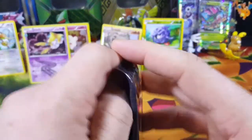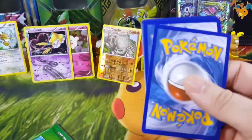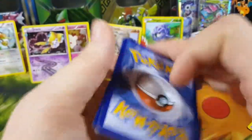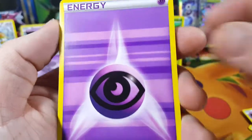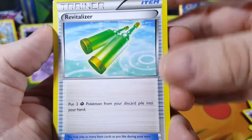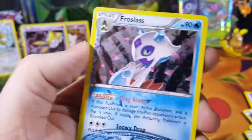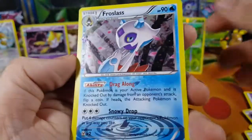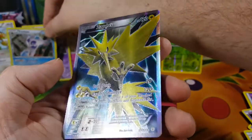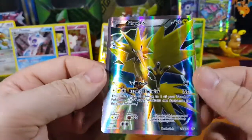So we got one, let's see if we can get one more EX. Opening pack three: we got Gastly, Psychic Energy, Krabby, Geodude, Charmeleon, Revitalizer, Graveler again, Tangela reverse common — that's another reverse Tangela. Then I got this Froslass holo foil uncommon, and boom — Zapdos Full Art! Dude, that is so cool, it's one of the ones I wanted.